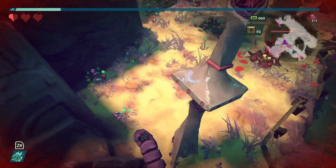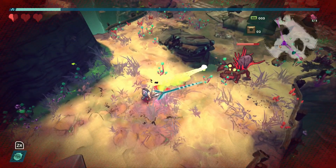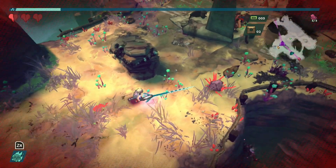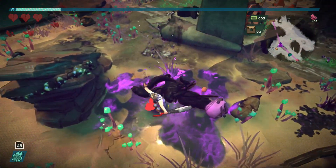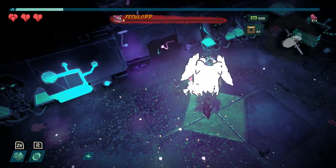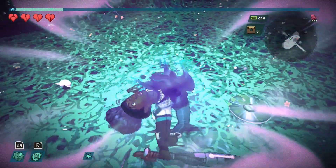In the end, RAD is just another one of these roguelike games for the Nintendo Switch. But I think different features like the mutations, branching paths, and endless amount of power-ups make this a game that's definitely one to come back to, and it gets my recommendation. RAD is available now on the US eShop for $19.99. There are a lot of games coming out, so maybe wait for a sale on this one, but that's all I've got to say about RAD.